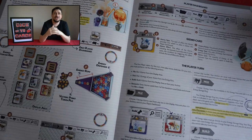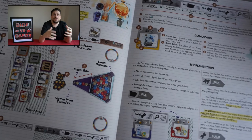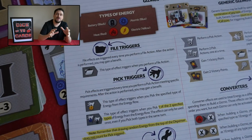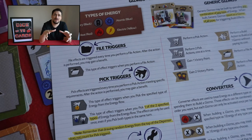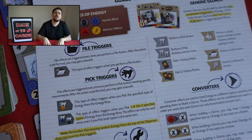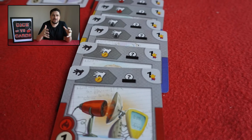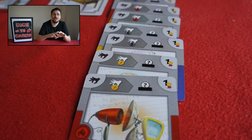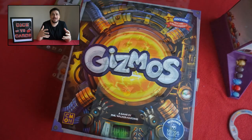The escalation of the tiers — tier 1, 2, and 3 — and the way they tie into the end game, whether you get three tier 3 gizmos or 16 in your tableau, works well. The way they escalate, the points grab towards the end, the chain reactions and combos you build into your tableau — it all comes together. It starts as a fairly fast-paced game, but then you really have to think about how all your gizmos synergize to give you the most energy and the most points. The upgrades and converters round out the whole package mechanically, making for a really tight design and execution.